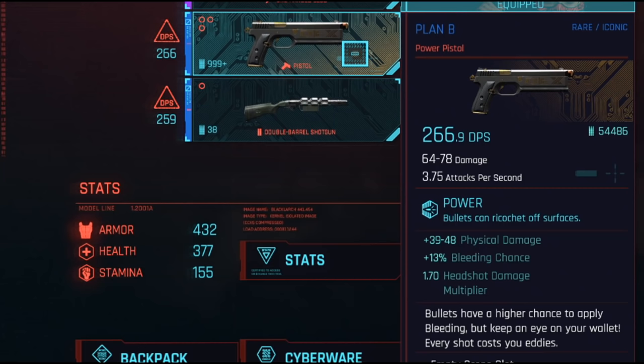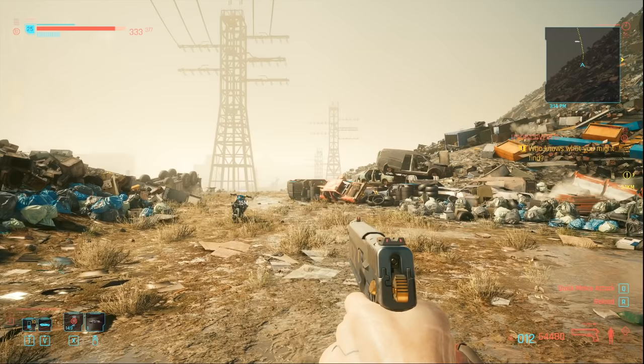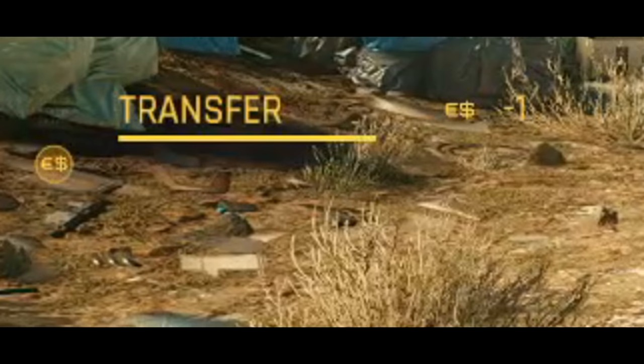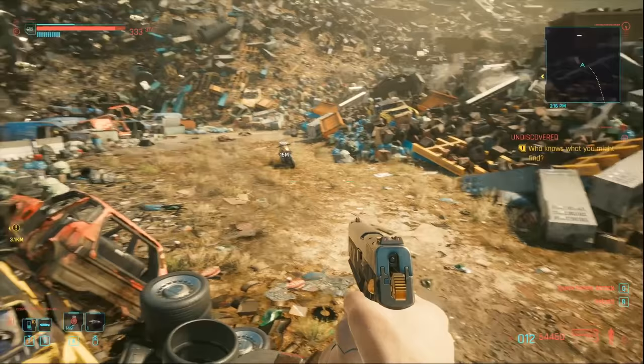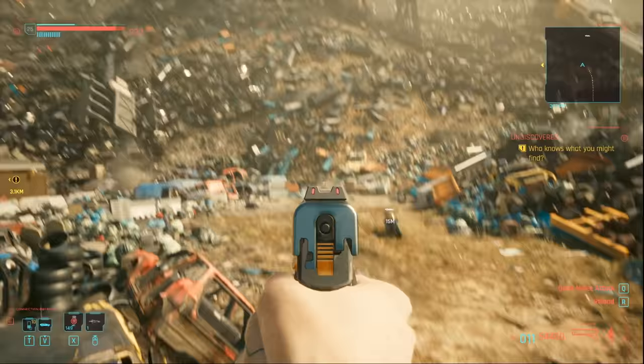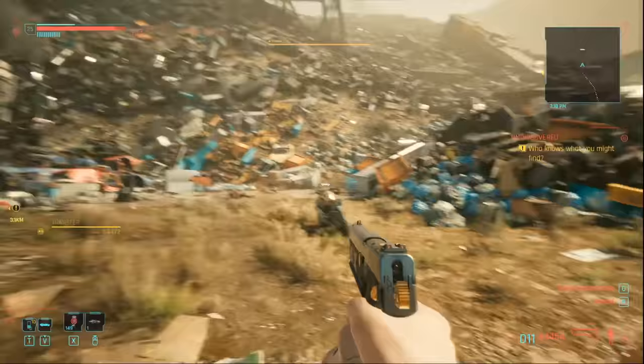This iconic weapon, Plan B, is actually quite bad because of its iconic effect: bullets have a higher chance to apply bleeding, but keep an eye on your wallet — every shot costs you eddies. I think this is very appropriate considering you got it from Dexter DeShawn, and the description reads 'always have a backup plan for when your Plan A falls through.' Each round you fire costs one eddy. However, the weapon actually uses your money as ammo, so technically it's kind of cheaper than buying ammo separately.